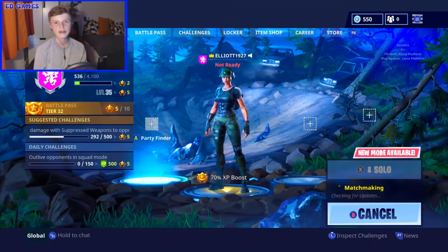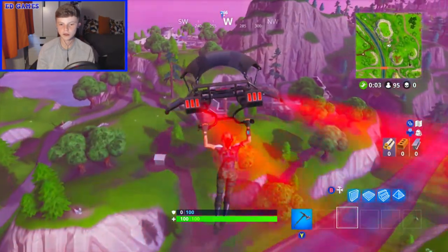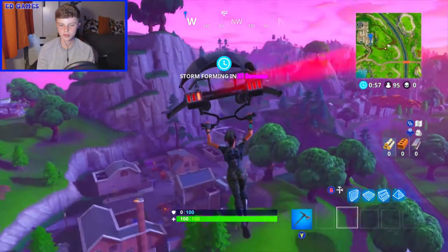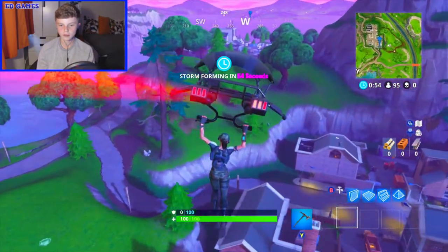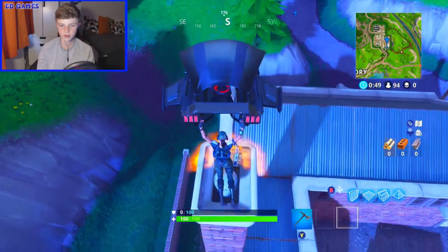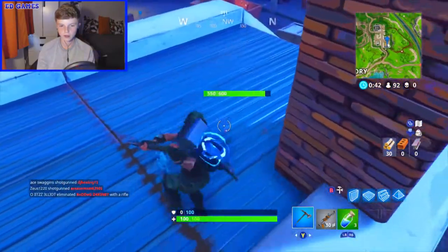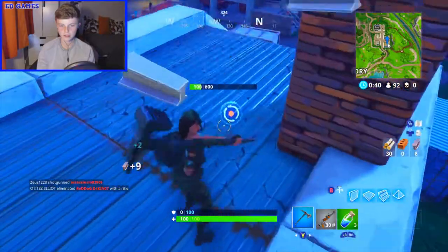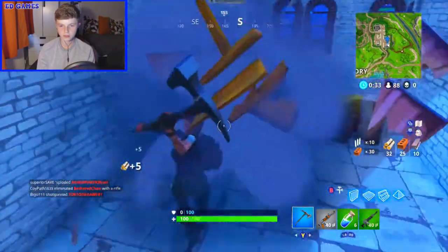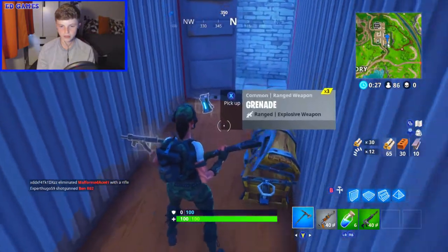We're going to hop into a solo game now and check out these new skins in game. We're gliding in - I used the High Octane since there wasn't a Twitch Prime glider for this set. Landing, it looks pretty good - the girl and her back bling. We'll see the axe in a sec. I'm landing on this chest. The axe makes the usual axe noise, sort of like the starter axe noise.